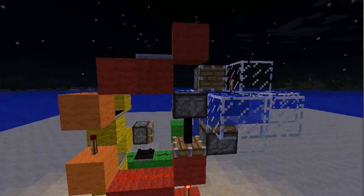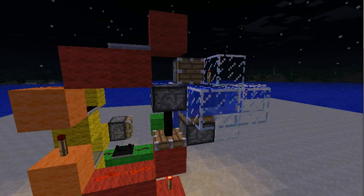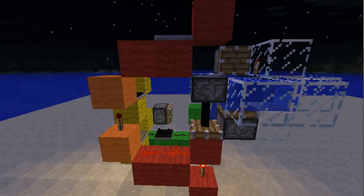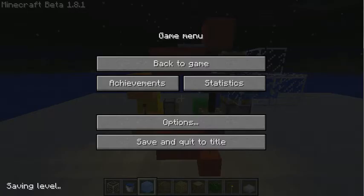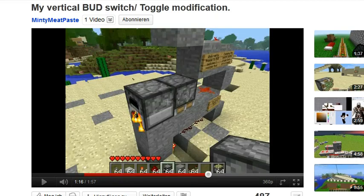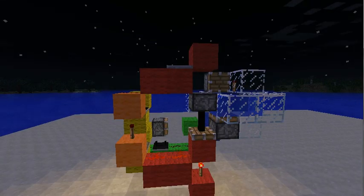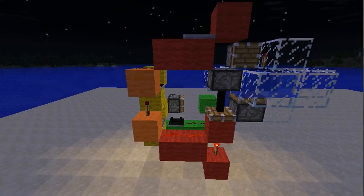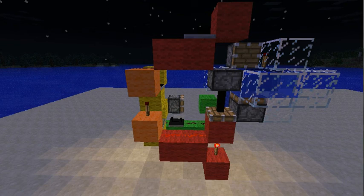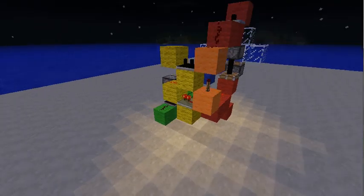The red part here is a bug switch to detect the ice generating. Credits for this bug switch go completely to minty meat paste — I found this design online on YouTube. It's a very clever design; it combines a bug switch with a T flip flop, so very cool and vertical.